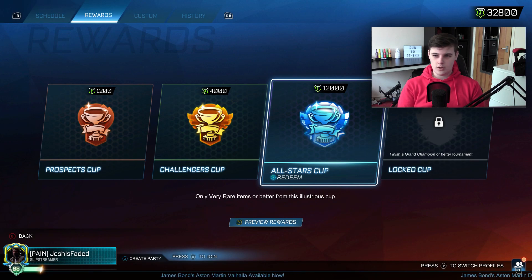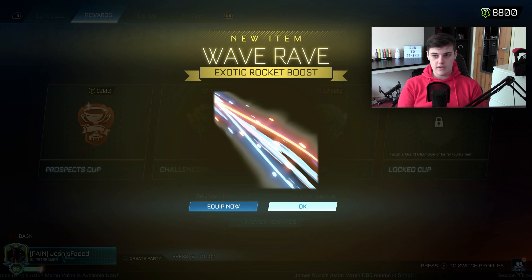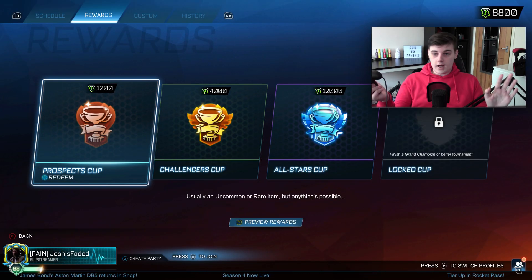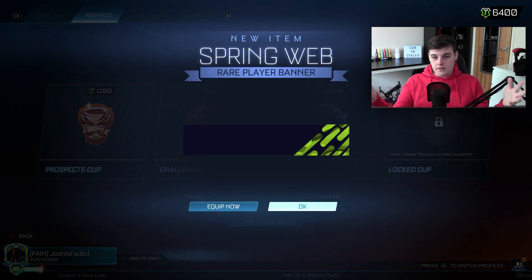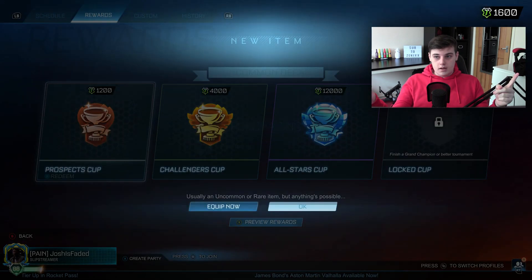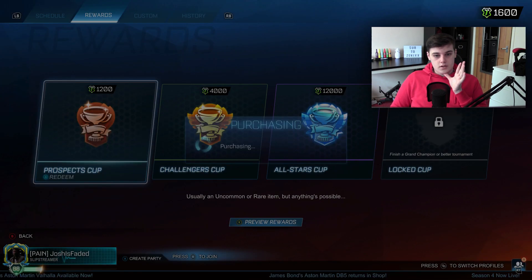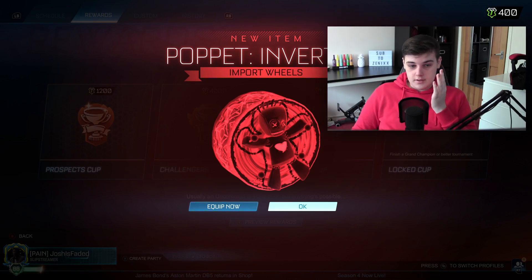We've got two more and then prospects. Cross piece, wave rave, and on to the prospects. Can we just get something good — get in a black market? Spring web, Dominus decal, Dominus decal, bush hat again, and Dominus decal again. His last one and the last one in the video before the trade-ups: it is an import, which isn't bad for a prospect, but obviously one better would be nice.